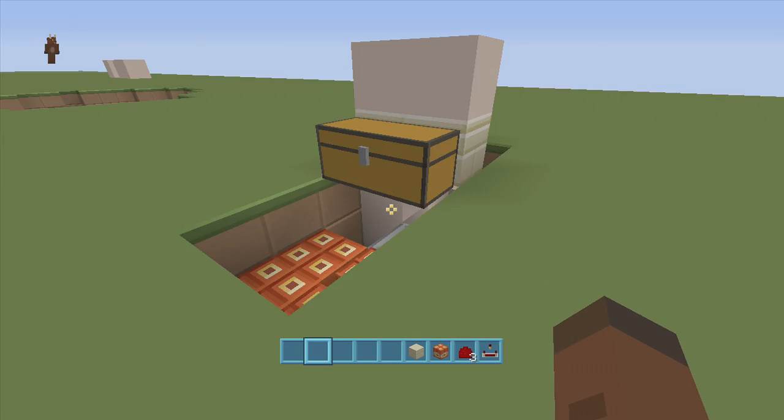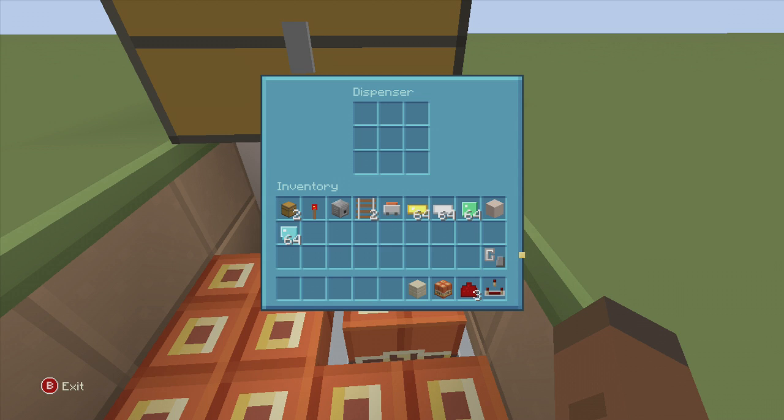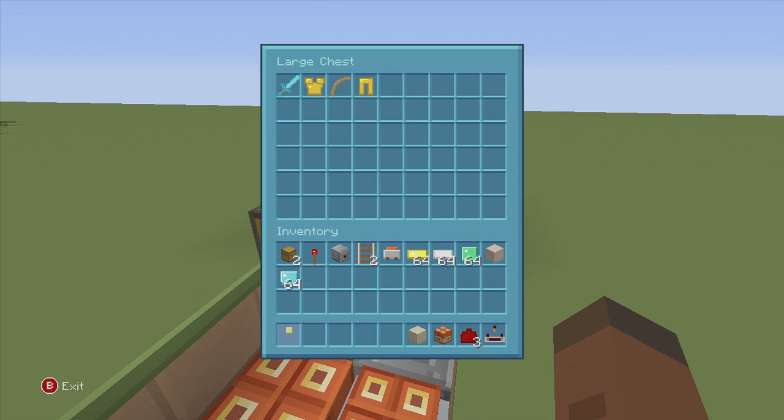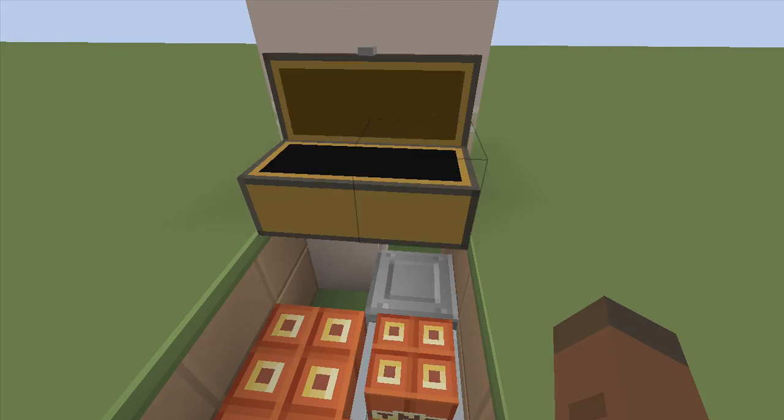Let's test this out. I'm not going to put the flooring in so you can see what's going on. Put the flint and steel back inside the dispenser. Now if I take any item out of this chest, it's going to explode and kill us — and that's pretty much how the whole thing works.